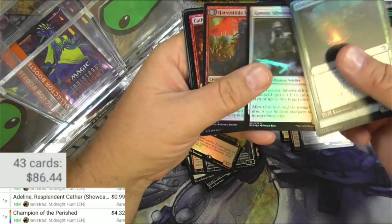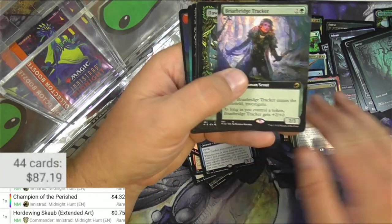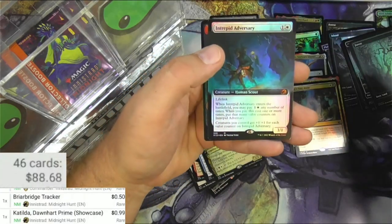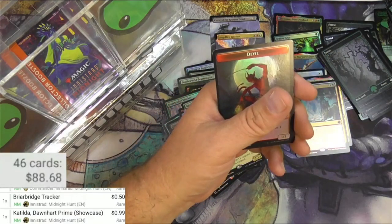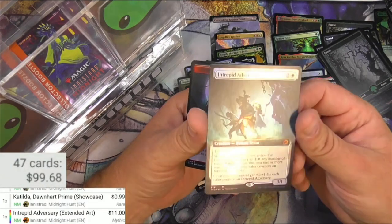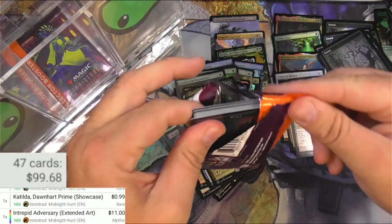Path to the Festival. Pyre. Forest. Can't Stay Away, Hordwing Scob, Briar Bridge Tracker. Catilda - a great human there, 99 cents. And Intrepid Adversary - we got a foil mythic extended border here. Nine ninety-nine by itself, eleven dollars for the foil - a foil multiplier of 1.2. Excellent, loving it. It's not a Meat Hook Massacre, but it's an okay card as well.